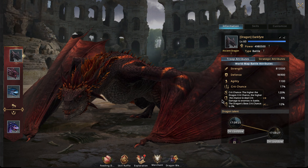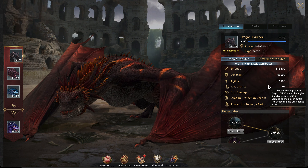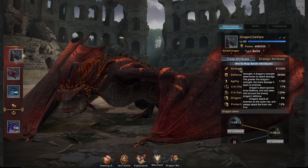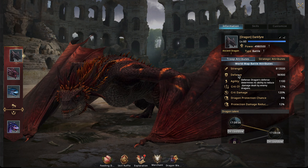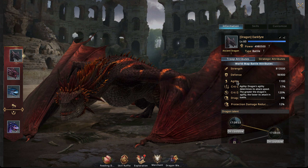The critical chance and protection chance come strictly from dragon blessings. Strength, defense, and agility relate to how the dragon interacts in battle: strength is how much its attack does, defense is how well it protects your troops from other dragons, and agility is how quickly it attacks.